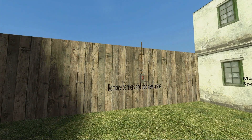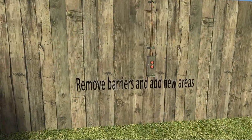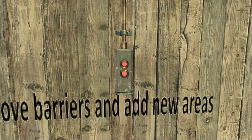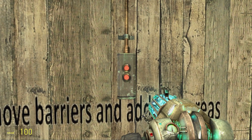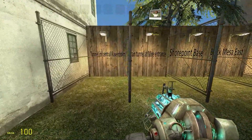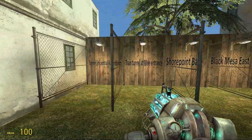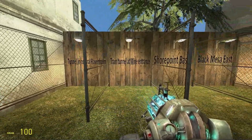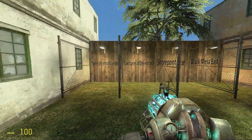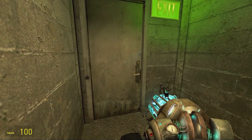So this one was very free. Remove barriers and add new areas. We have some different spawn points: Shorepoint Base, train tunnel at mine entrance, Black Mesa East, central tunnel Ravenholm, and stuff like that.